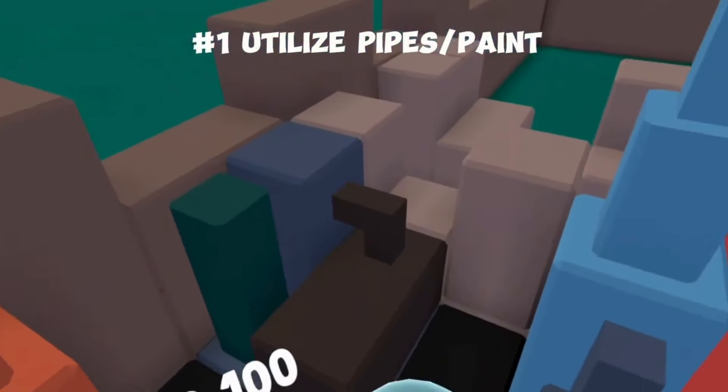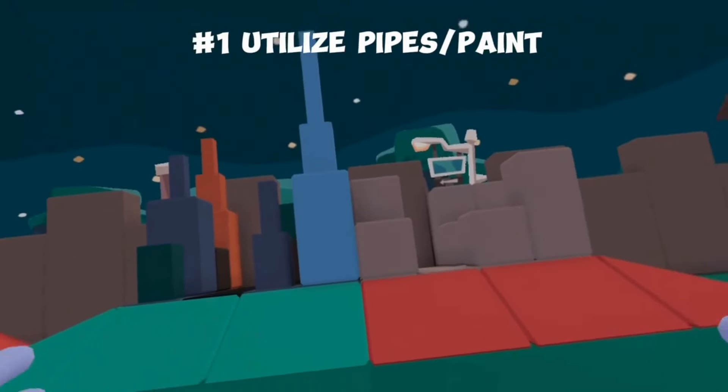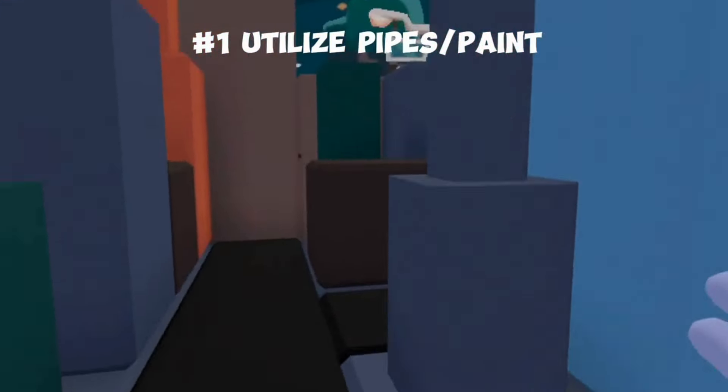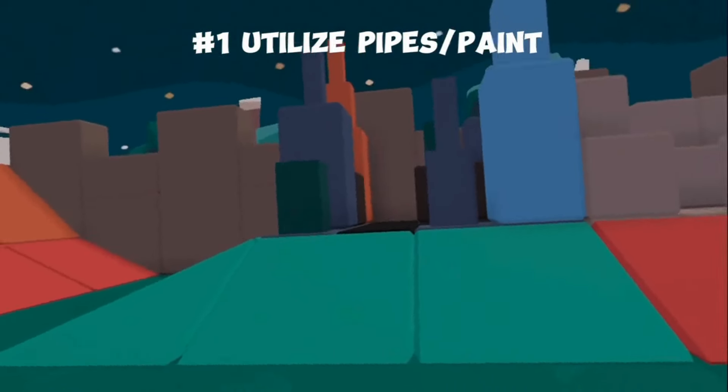But over here, I just utilized a few pipes and paint, and I made a way better looking city. You may not believe me, but these are the exact same builds — the only difference is that I added pipes and painted it. So next time you're building, try using paint and pipes.